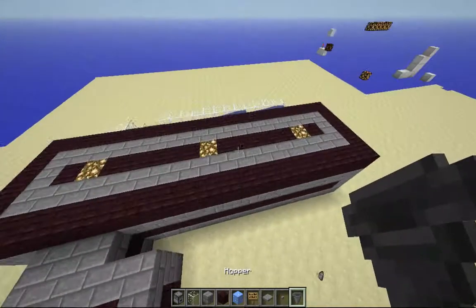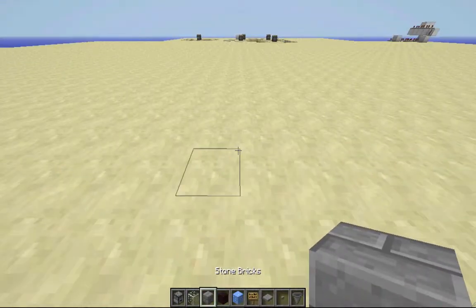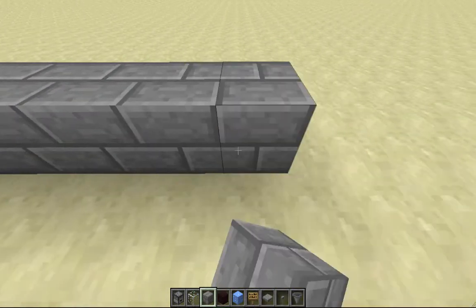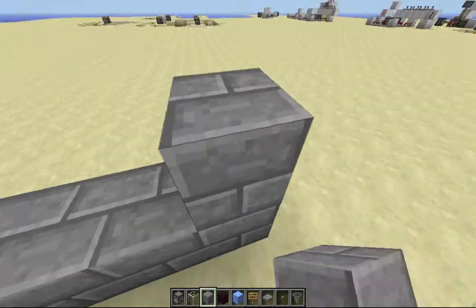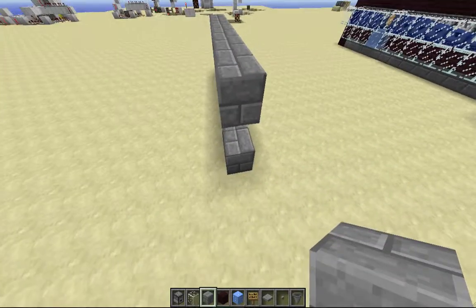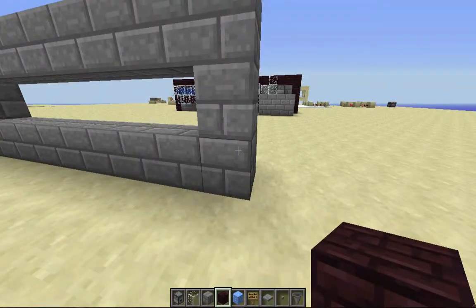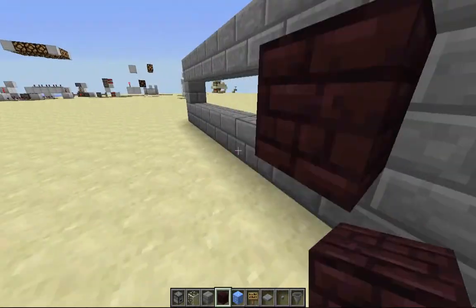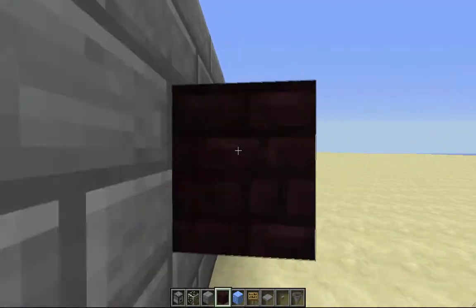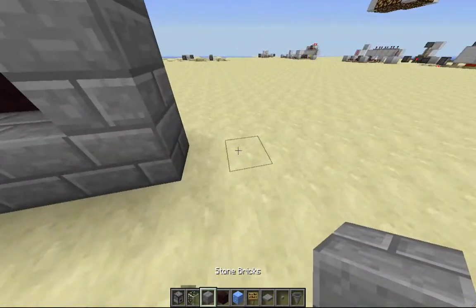Alright, so let's build this. What you want to start with is just put eight blocks down like that. A lot of it has a nice look because cobblestone brick and nether brick go really well together.